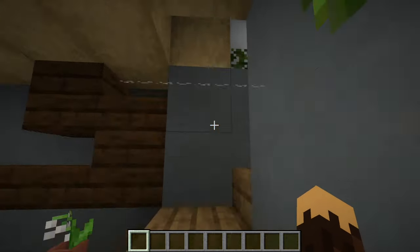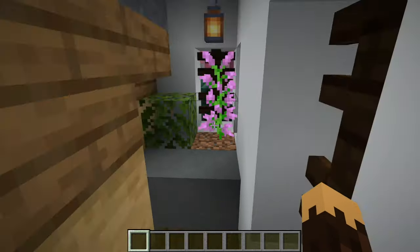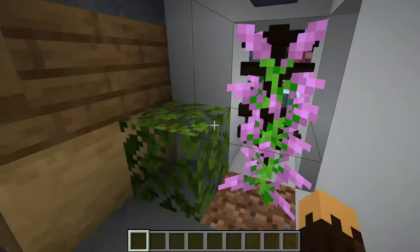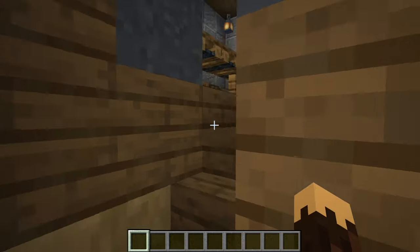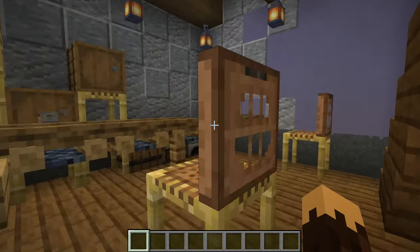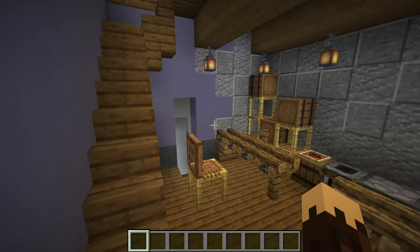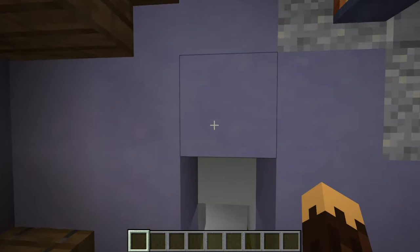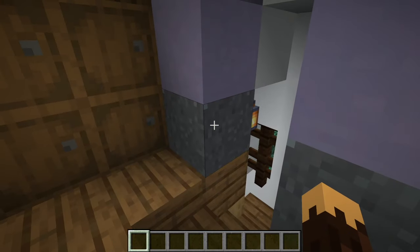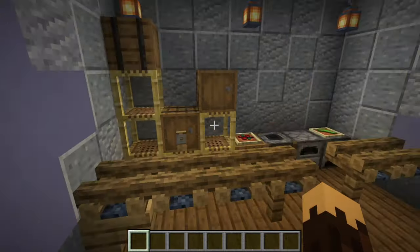Moving up to the next floor, we just have a simple staircase that wraps around to fit up. Down here I just had an extra space, so I added in another plant — the leaves just look nice. We get a bit of a view here. On this level, I wanted to put a little kitchen area. This is a pretty cramped room. We just have our light blue terracotta here with some gray concrete powder around the base, and we have this little cooking area.